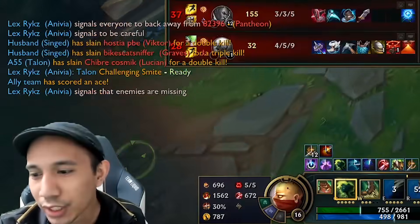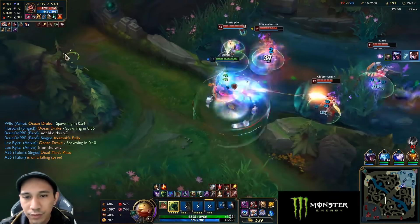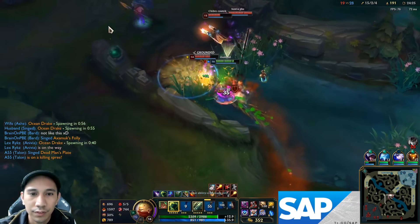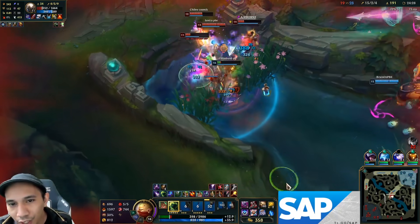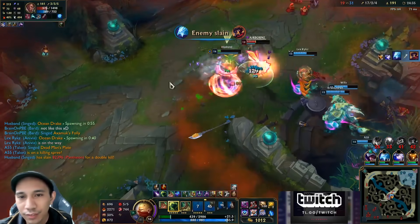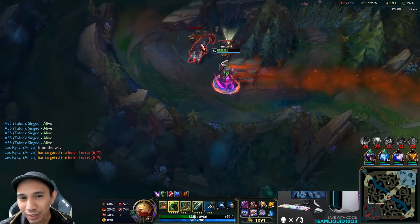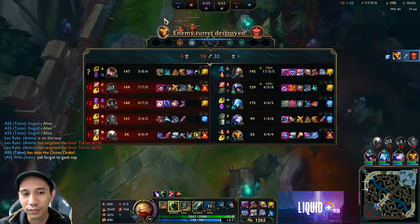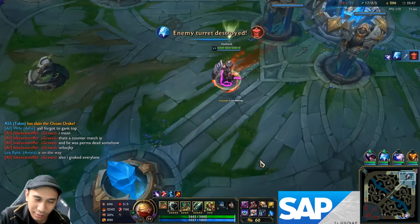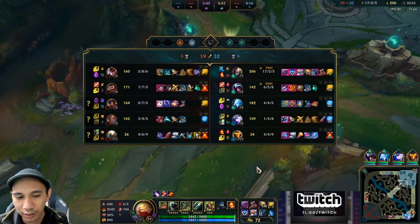Sorry man. Is that the power of Singe? The heals! The heals! Maybe I should've went Spirit Visage — more healing. Spirit Visage equals more healing. It's Force of Nature, guys. Force of Nature. Best item since Season 2 or 3. I don't even know when they took it out, but they brought it back. You gotta show respect.